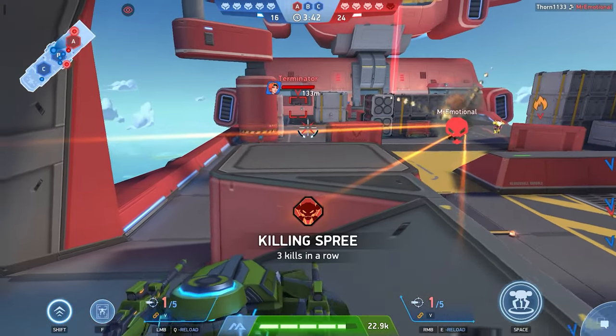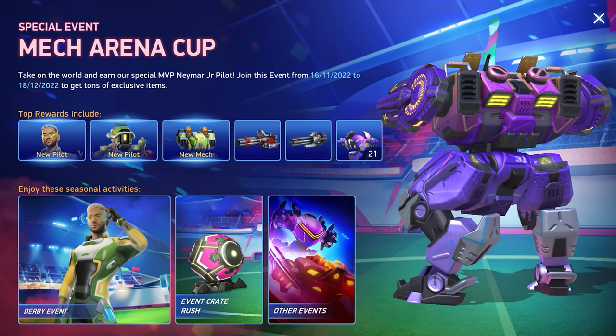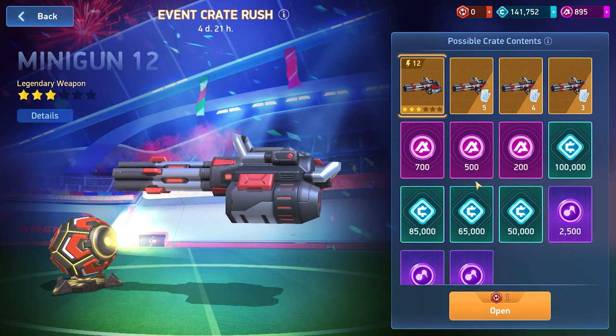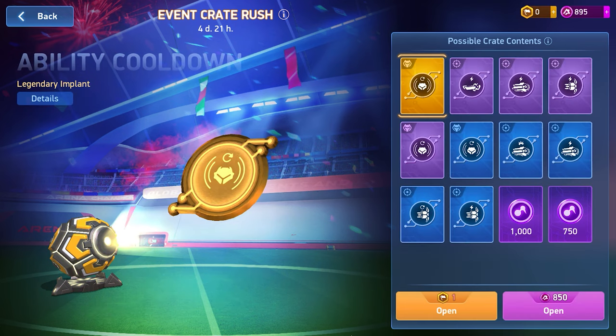The numbers can vary widely, but for participation you can get up to 5,000 A-coins, new mechs, and unique weapons. Also, during events there is a Crate Rush, which are opened for event tokens. These chests can contain up to 100,000 credits and up to 750 A-coins.